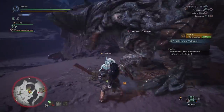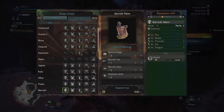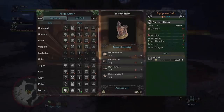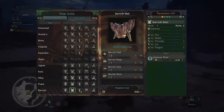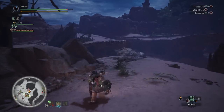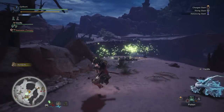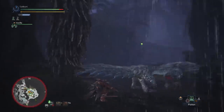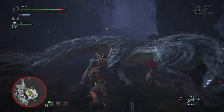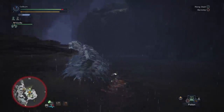The base armor set will tide you over to take on Pukei-Pukei and Barroth. Barroth has some reasonable offerings. Barroth's head grants Guard, which can be utilized effectively on Sword and Shield. You'll also want to consider the Barroth mail for Stamina Thief. Stamina Thief will add extra exhaust damage to your shield bash attacks. It is a reasonable pickup over the Kulu chest since you won't be using a lot of stamina with Sword and Shield and you will be using the shield bash all the time. Now hunt Jyuratodus — unfortunately it doesn't have any offerings for us. Then you'll have to hunt Tobi-Kadachi, and there are some reasonable upgrades. You'll want to build the Kadachi Vambraces for Evade Extender, which will help you reposition. This is a reasonable but not mandatory upgrade for Sword and Shield.